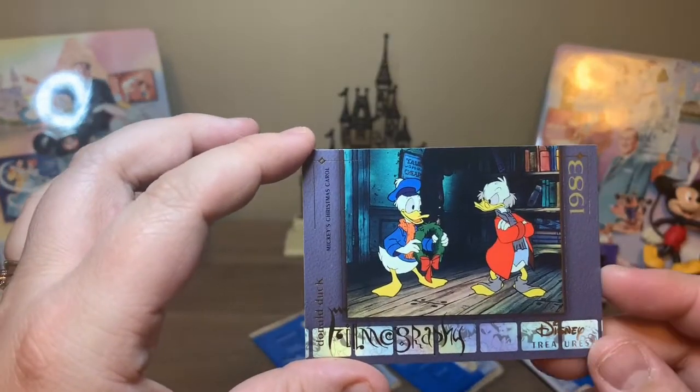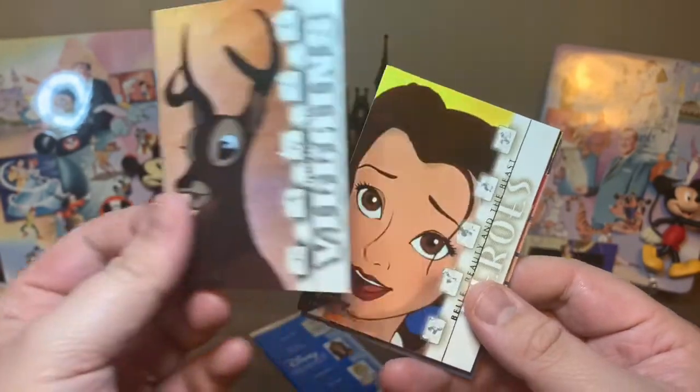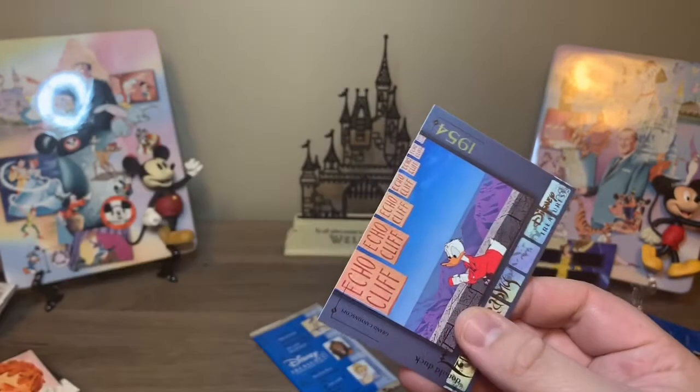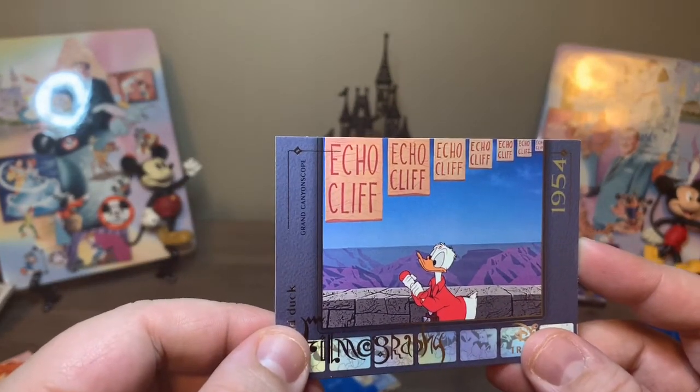All right. We have Timon. This is Tootsie from Donald's Penguins. Oh, this is the Coachman from Pinocchio. This is Skinny from Dumbo. And oh, this is Mickey's Christmas Carol. I did not know his name was Rano from Bambi — the bad guy. Belle. That's like our theme today. This is Scuttle. Madame Mim. And filmography — Grand Canyon Scope.